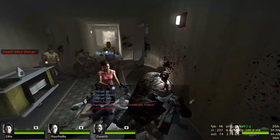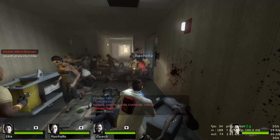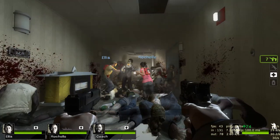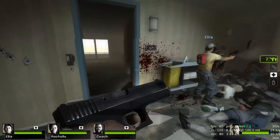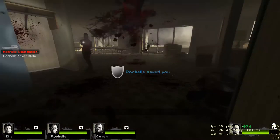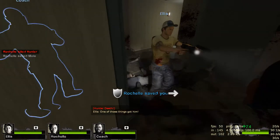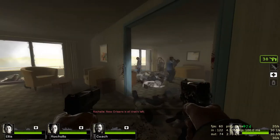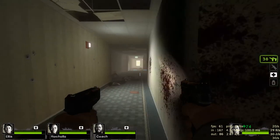This is another special infected — the charger. Again, you can see I was defenseless, and the only way to survive was to get help from the other survivors. Team play is absolutely key. And there's also the boomer — the fat guy who explodes. He shouldn't explode on top of you because he will cover you in boomer bile, which attracts other infected. Really fun game.